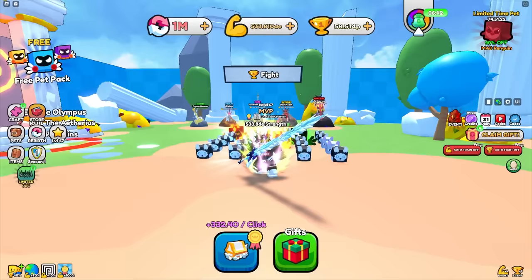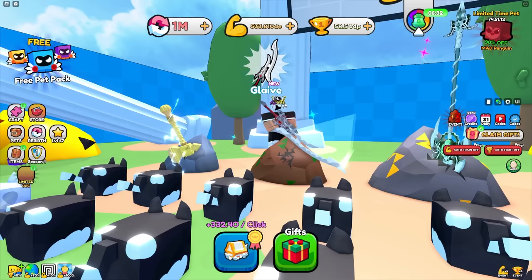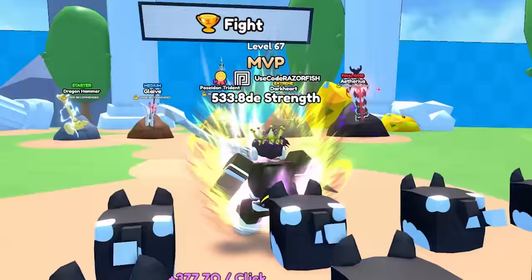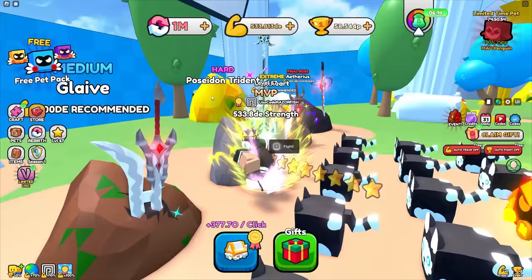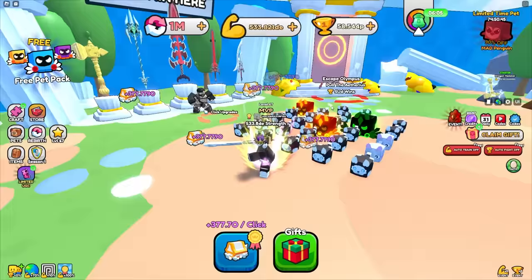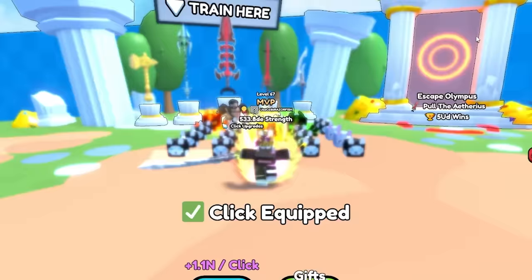I already grinded up a lot of strength — I'm at 533 de and I can probably easily pull all these swords. That gives me so many wins and I just got a brand new sword that's already better than my glacier sword. For the Poseidon trident I need 10 ud recommended, and right now I get 377 per click, but equipping that gets me 1.1 de a click.